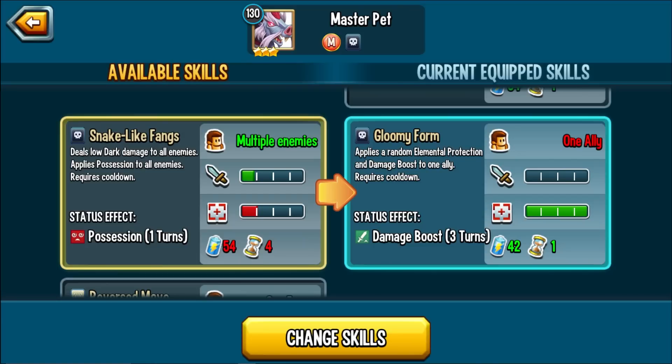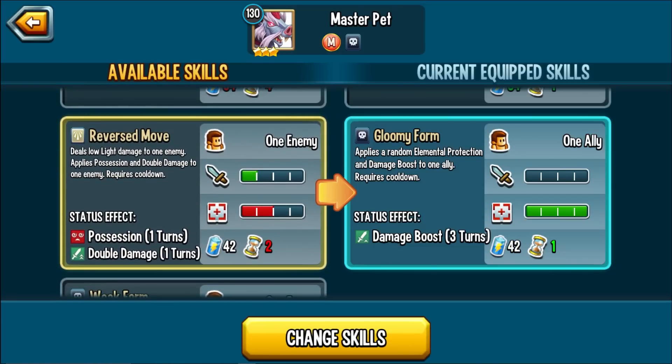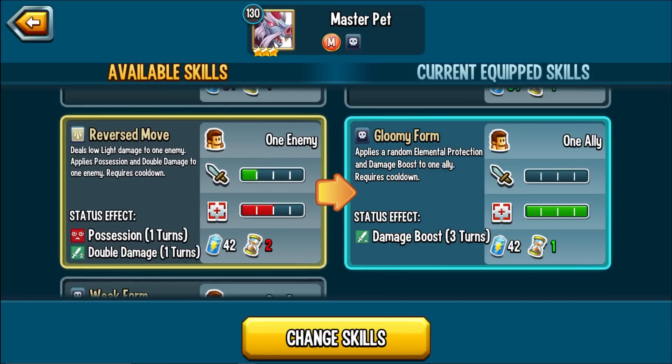Snake Like Fangs deals low dark damage to all enemies and applies possession to all enemies, requires a cooldown. Reversed Mode deals low dark damage to an enemy and applies possession and double damage to an enemy. Nowadays, this really isn't worth running most of the time — monsters have Hardened, so you might land the double damage but not the possession, giving the enemy a free boost. A lot of these monsters also have ET skills, so even if possessed they can go again.